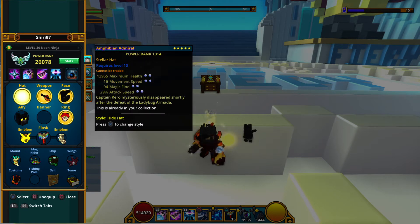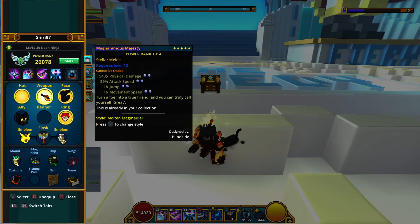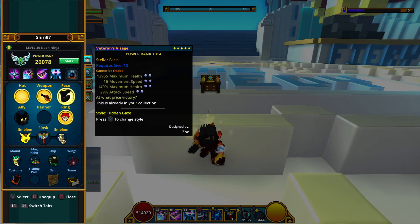On my hat I have movement speed, magic find, and attack speed. On my sword I have attack speed, jump, and movement speed. On my face I have movement speed, maximum health, and attack speed. The reason I use maximum health instead of physical damage is because I already do damage cap.